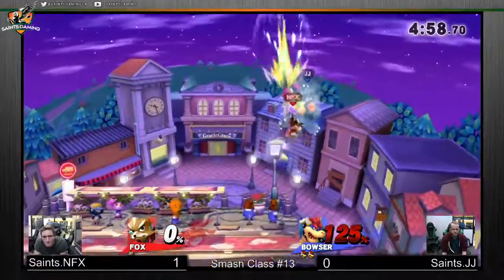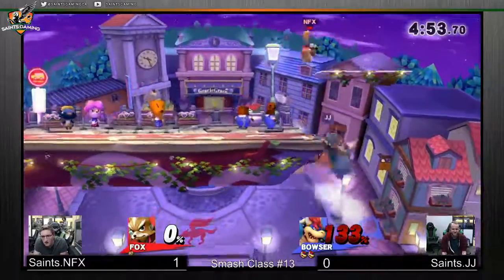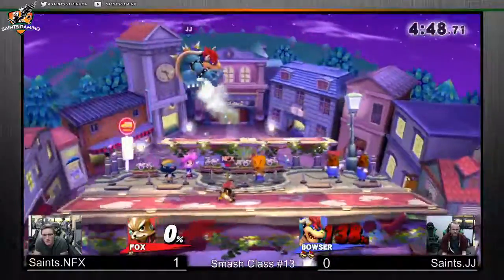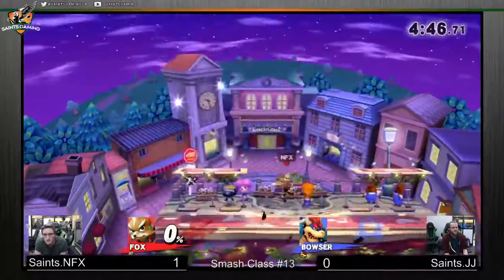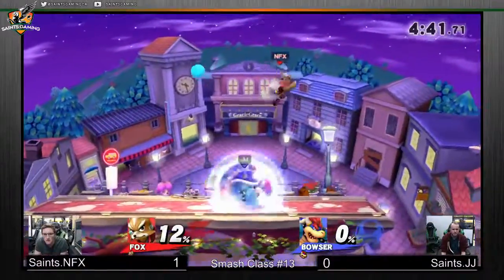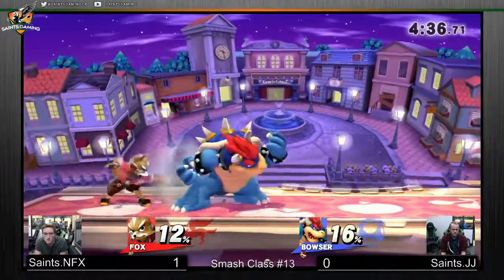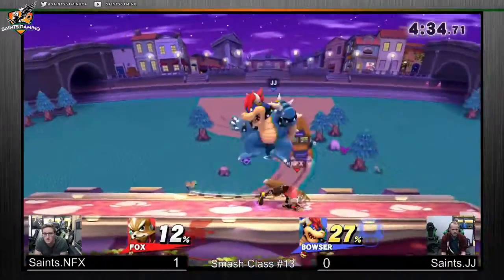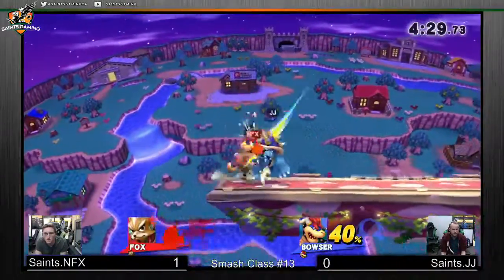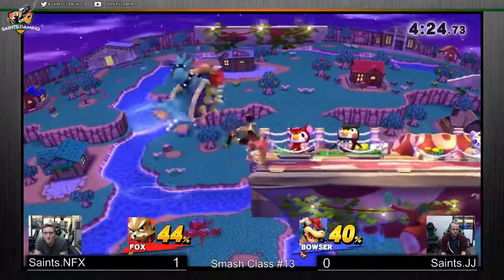We just saw it. Now this is gonna pick up the big guy with Bowser. Let's see if NFX can get a super juicy Fox combo. You can't air dodge against this character — you think you're safe because you avoid one move, but then he just hits you with something else. Oh my god, that was super hot fire, what the hell was that?